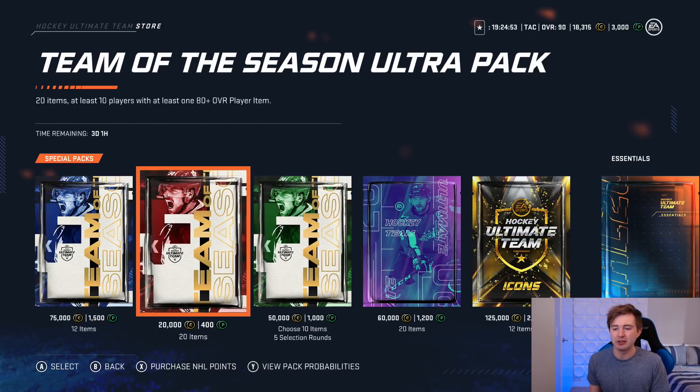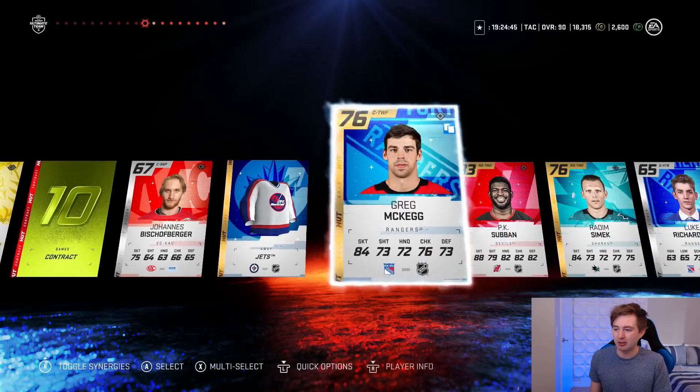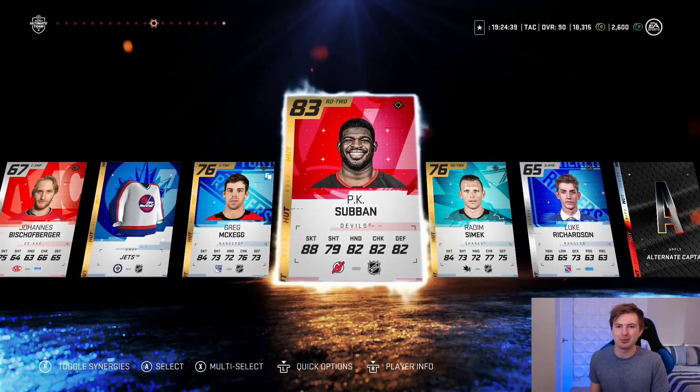Really hoping we get a Team of the Season - does Brobski count? He's right now a 99. We've opened so many 20ks and they've just had Subban - okay. I was about to say they had nothing. You know what, I'm pretty happy - Subban's probably our best pull yet in these.